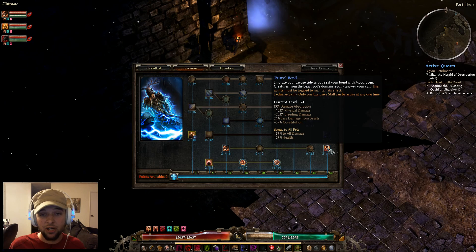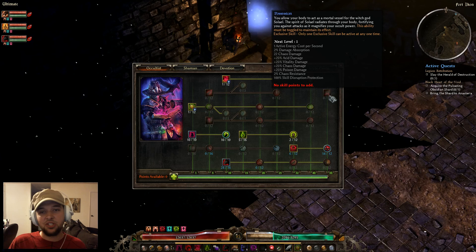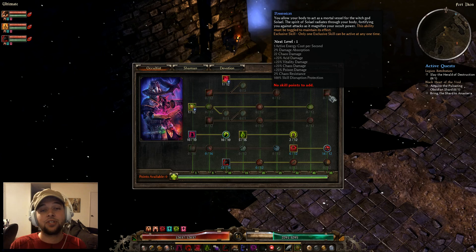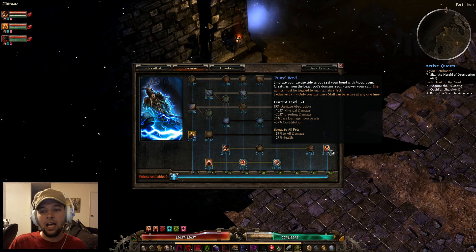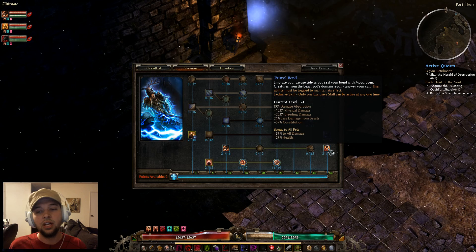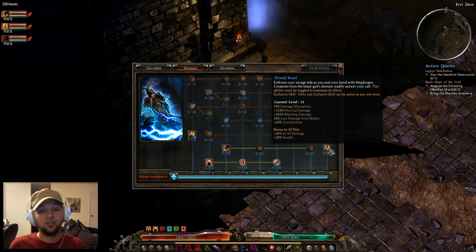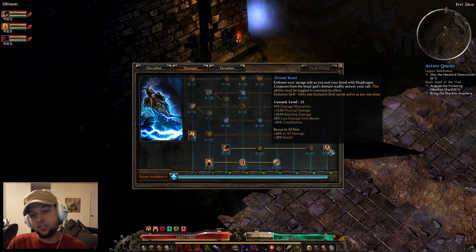The last skill I took was Primal Bond. I used to run Possession, which before they changed it was a cast ability that lasted a certain time and gave up to 30% damage absorption — great for when Ultimate was very hard. They changed Possession to a toggle, making it an exclusive skill, so I had to pick one. Primal Bond gives 19% damage absorption, 24% less damage from beasts, and — most importantly for your pets — 59% all damage and 29% health increase for pets.